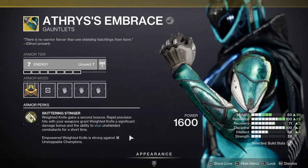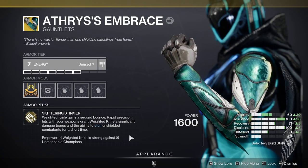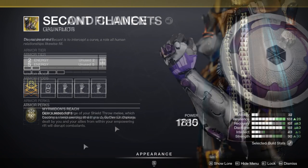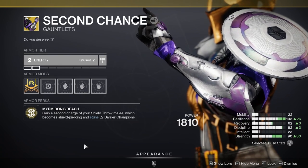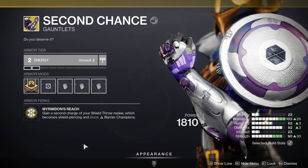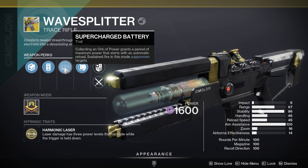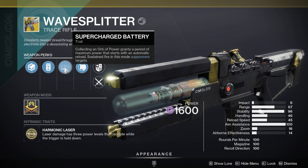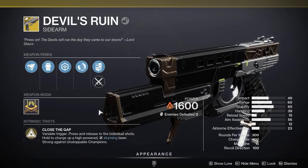There are also some exotic armor pieces that provide champion-stunning effects. Athrys's Embrace provides Unstoppable stun on Empowered Throwing Knife using its exotic perk. Secant Filaments provide Overload disruption when standing in an Empowering Rift. Second Chance on Titan gives anti-barrier for your shield throws. These are not the most popular choices for anti-champion needs, but they are there if you want them or if they get buffed in the future. Also, Wavesplitter is capable of suppression when fired at maximum power for a sustained duration, which means it can stun Overloads, and Devil's Ruin has Unstoppable built in.